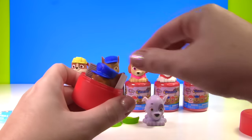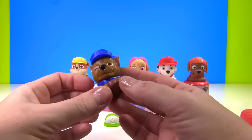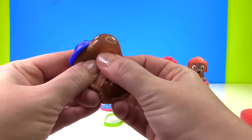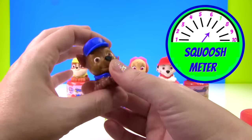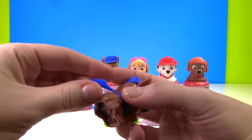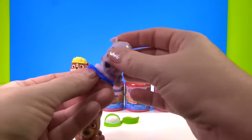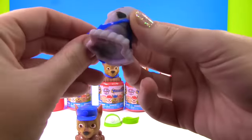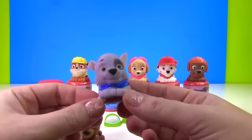It will be Chase! Look at Chase, he looks super cool. We'll give him a good squish first. All of these Paw Patrol pups get a 7 on the squish meter. Probably the easiest part to take off is the vest. Let's go ahead and put that on Rocky.